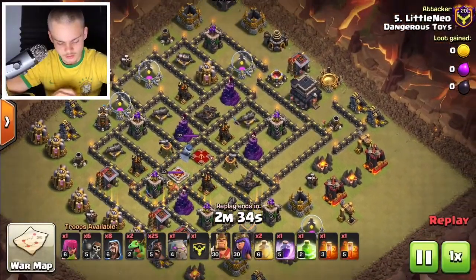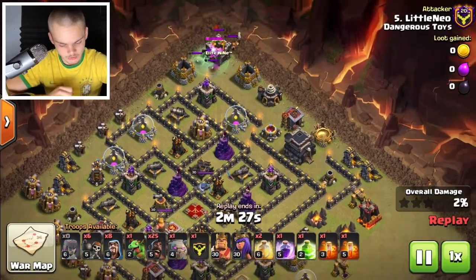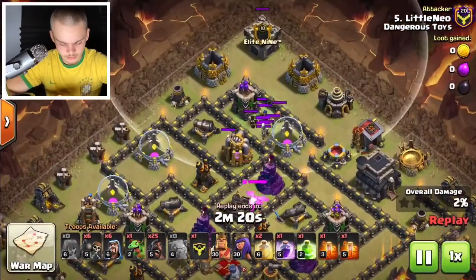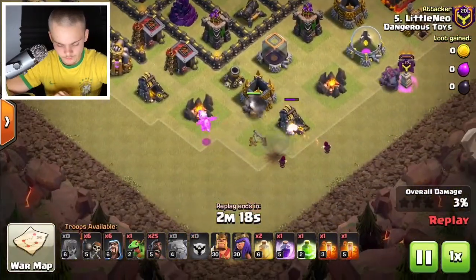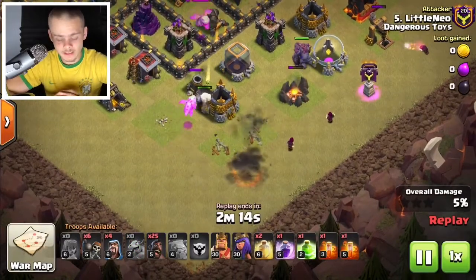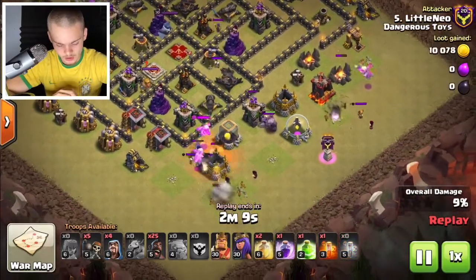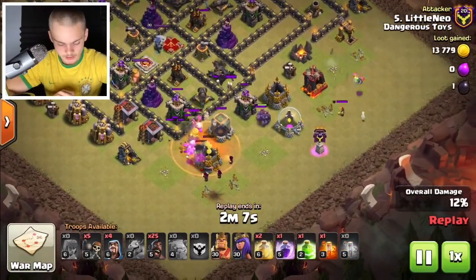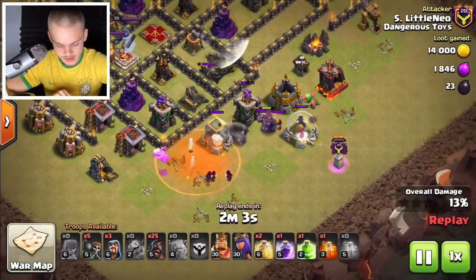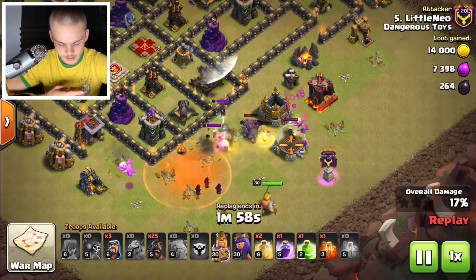The first attack strategy is the GoHo. It's a very strong attack strategy. You want to take care of the clan castle first, so we put a couple troops to lure it. We're starting off with a golem, another golem in the clan castle, and some wizards behind. That's going to funnel and create nice pathing for our hog riders. We use our baby dragon to funnel and take care of the clan castle.